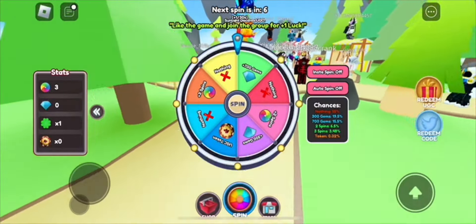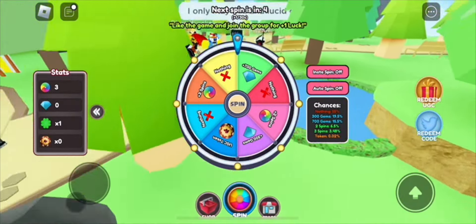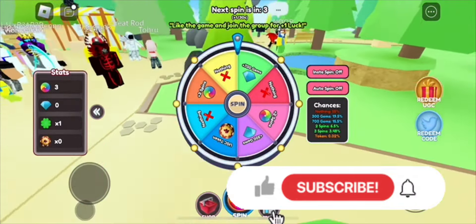Hey everyone, welcome back to the channel. In this video I'm going to show you how to get the Sunlight and Moonlight Dominuses and spin for a free UGC item. To get this you have to land on a token — you need two tokens fully to get both of them.